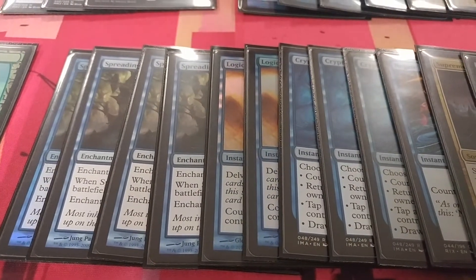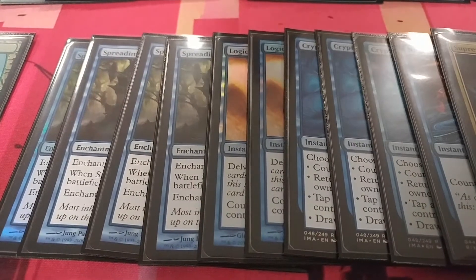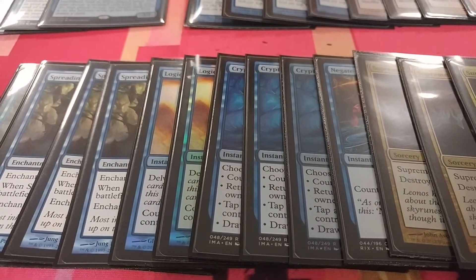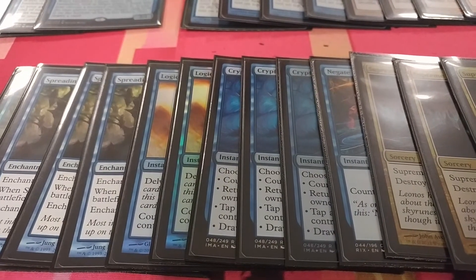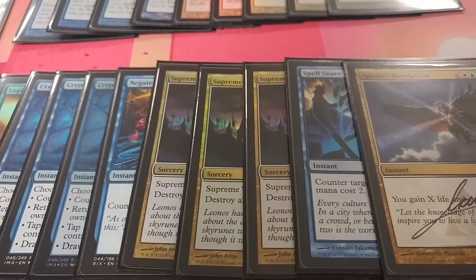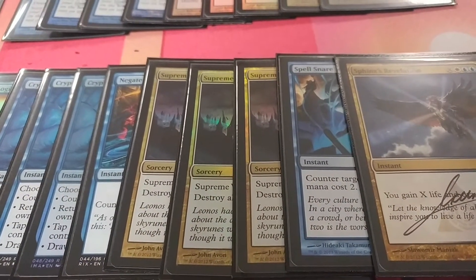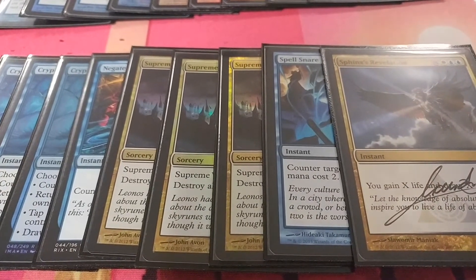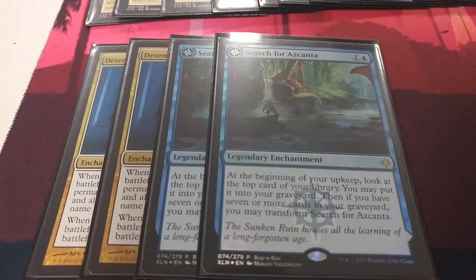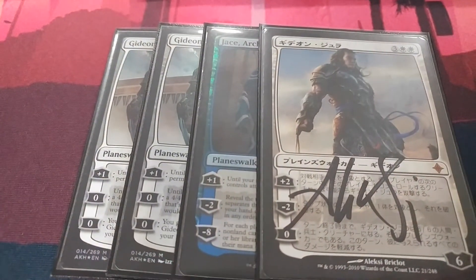Four Spreading Seas for mana disruption — it cantrips and draws us an extra card, it's really good. Two Logic Knots: a lot of people like Mana Leak in that spot but I'm not a fan. Usually later in the game you want to hard counter something, so Logic Knot allows you to do that. Three Cryptic Commands, a one-of Negate, three Supreme Verdicts to get us back in the game on their board state. Spell Snare to counter things like Devoted Druid and interactions in the mirror. And the one-of Sphinx's Revelation — that card is so good. Two Detention Spheres, two Snapcaster Mage package, and for our planeswalker package: two Gideons, Jace, and Gideon Jura.